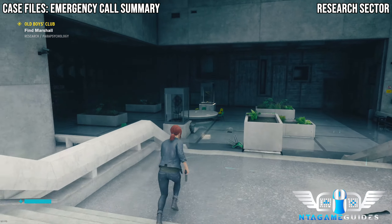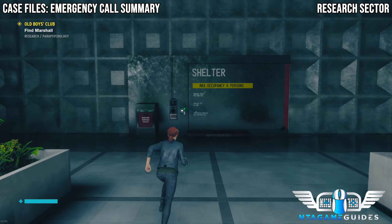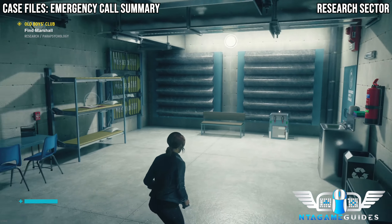Once we come down the stairs again and go down some more steps, you will get ambushed by quite a lot of enemies. In this area you will find a shelter, and inside you will find a case file — this will be the next collectible.